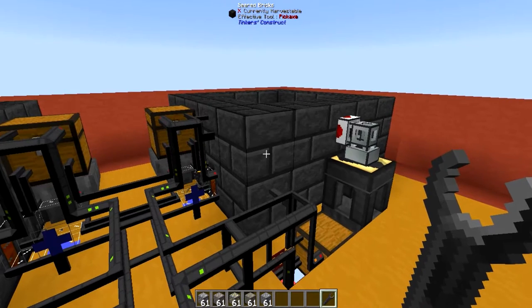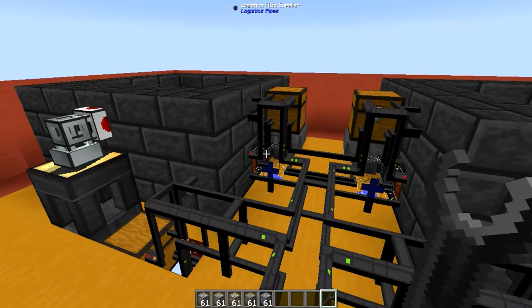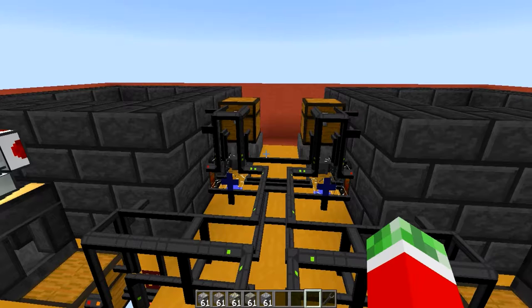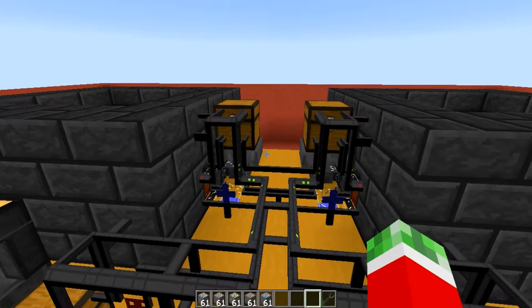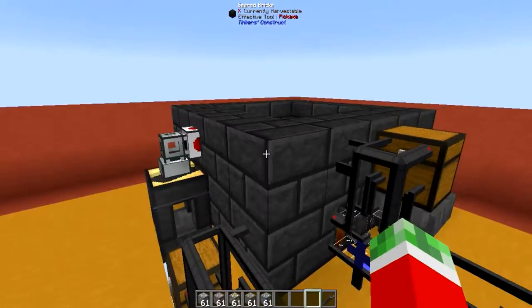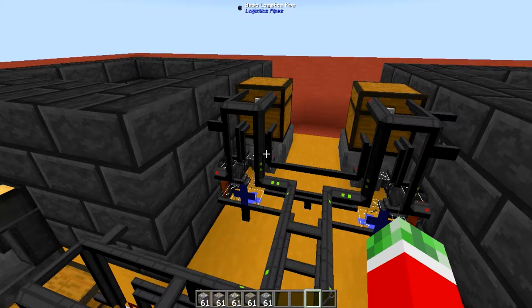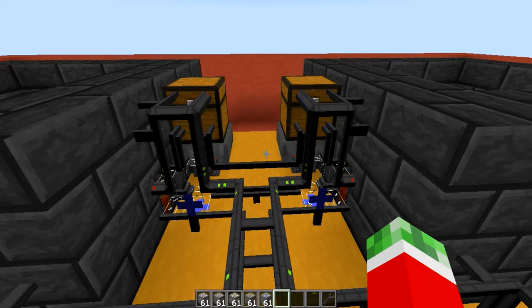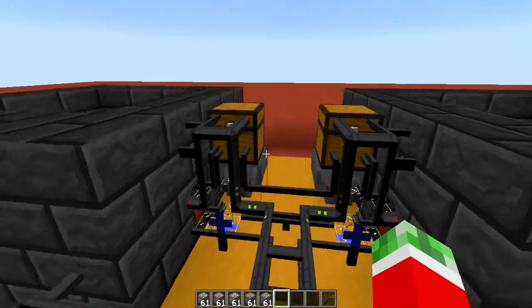Right here are two Tinker's Construct smelteries. You might ask why I have two smelteries — that's actually quite a good question because as you may know, some specific ores form alloys when combined. For example, copper and tin will give you bronze. That is something you definitely want to avoid when processing copper and tin at the same time. So that's why I have two different smelteries, and this is something you really have to keep in mind: when specifying the ores allowed in each smeltery, they cannot be combined into alloys, unless of course that's something you want.